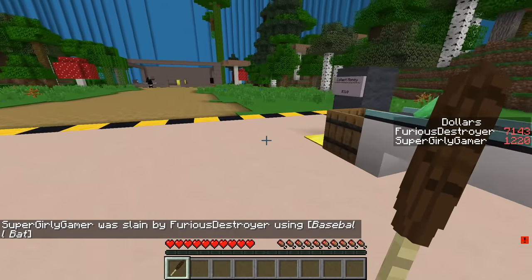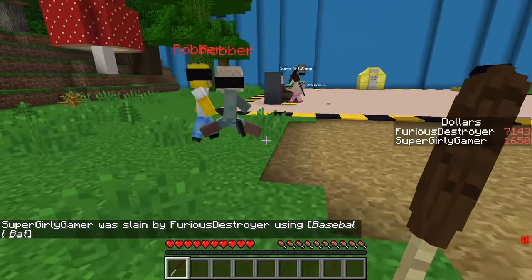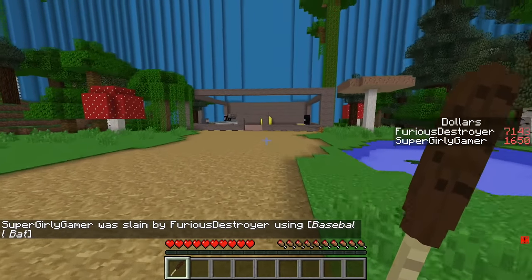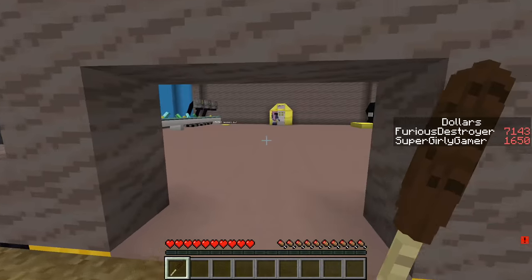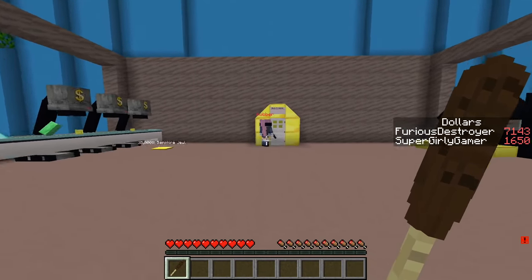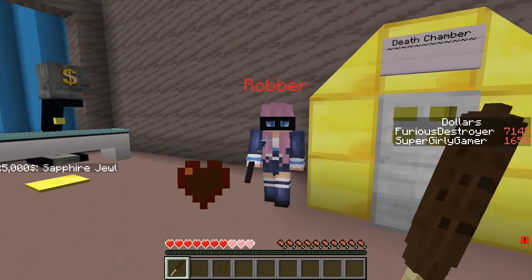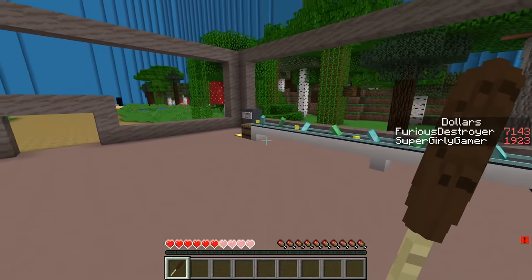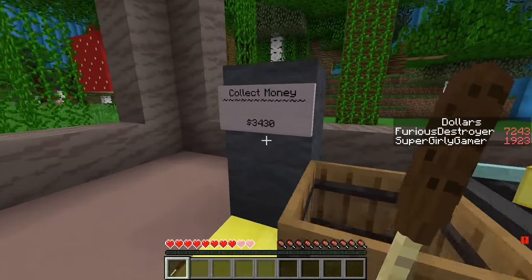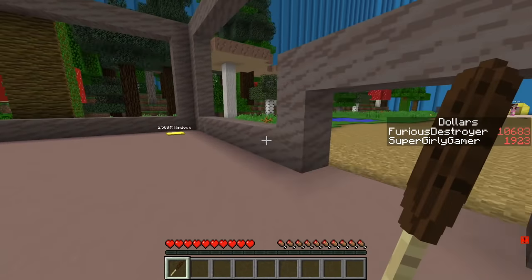It gives you 5,000 for a kill - stop, you just stole my money! There's a robber - we got a lot of money for killing the other player, which is extremely beneficial. It's 25,000 just stealing my money! I'm pretty sure that Jen is in my base. You have way more money than me - I've got 10,000 right now.